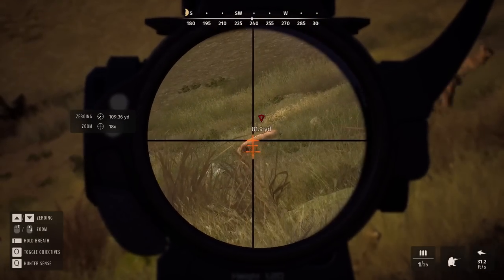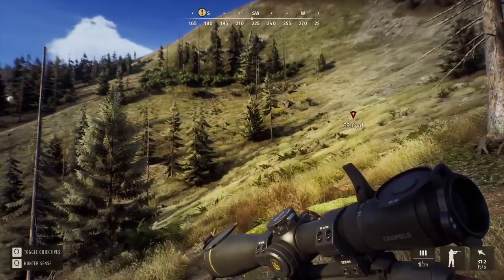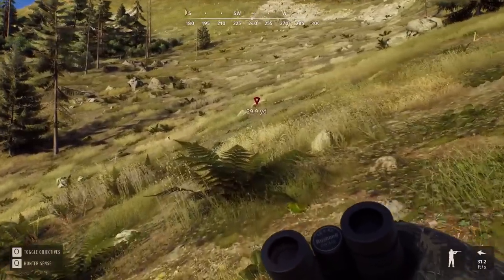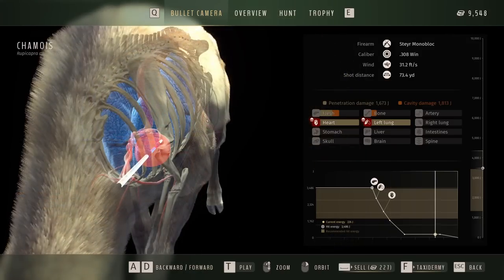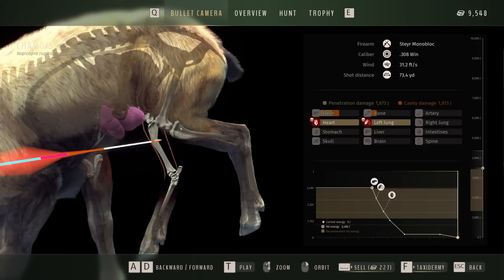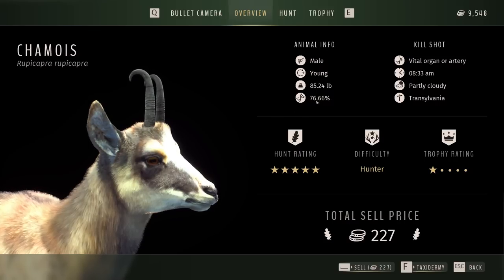Able to drop that guy with no issues. There are also mouflon up here according to the sound analysis — was not aware there were any up here, and there are some all the way down in the south as well, so they must be a species you can find in a lot of areas. Most interested in the genetics — it will show up as young in the harvest screen too, so no way to know for sure without taking the shot. Heart shot again. That guy is 76.66% on the genetics.